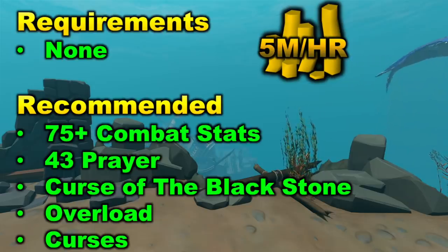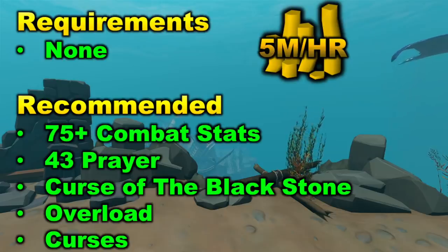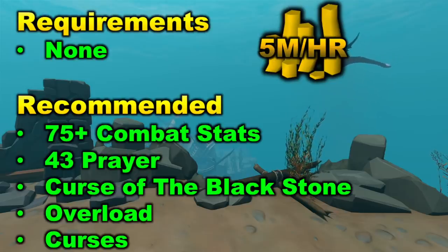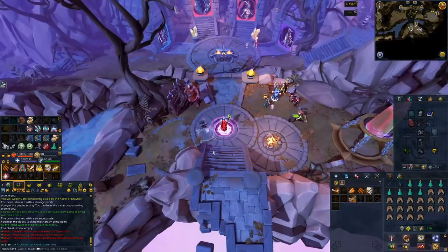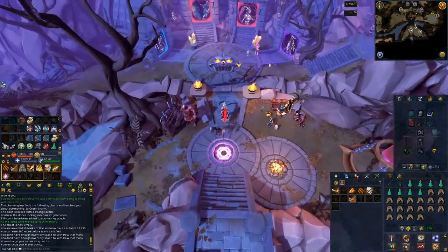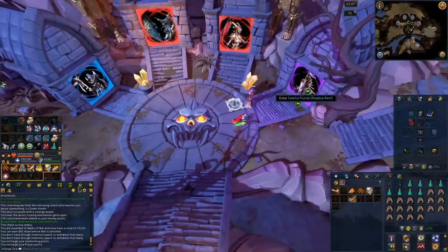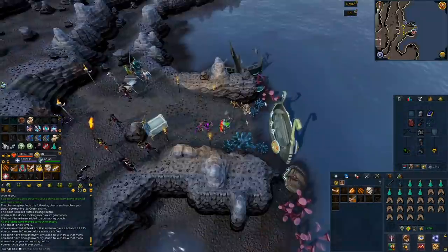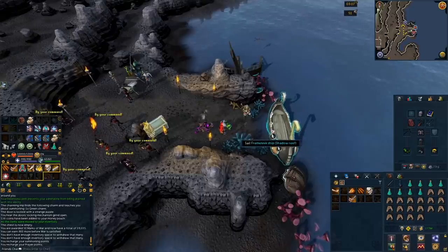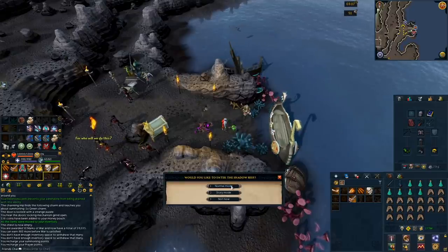If you do have the Curse of the Blackstone quest completed, that will give you a 10% damage reduction. Overloads and curses are always really good — all of the high-level PVM stuff is really useful here and will speed up your runs. First things first, you are going to want to select your gear setup. I am using melee in this clip, however you can use magic as well. You're going to want to do mostly AOE damage — that is why I am going with melee. I can use abilities like Hurricane, Quake, Cleave, and Meteor Strike, which are all AOE abilities, and this will allow me to go through the dungeon much quicker.